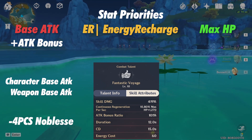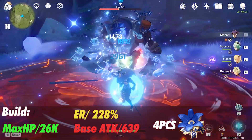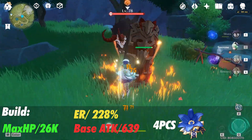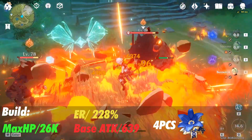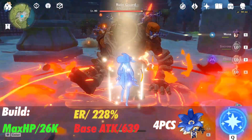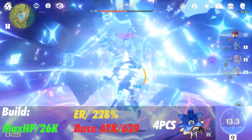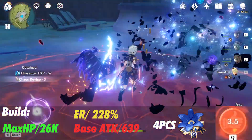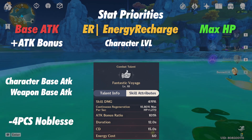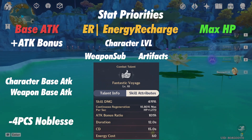Moving on to Energy Recharge. This is also important because it helps you maintain his ultimate. I feel like running 250-300% ER is perfect when there is only 1 pyro on your team, and running around 200% is great when there are 2 or more. Notice there is only 3 seconds downtime on his ult. You can get ER from leveling up Bennett, Favonius weapons, artifacts, and specific artifact sets like Scholar or Exile.